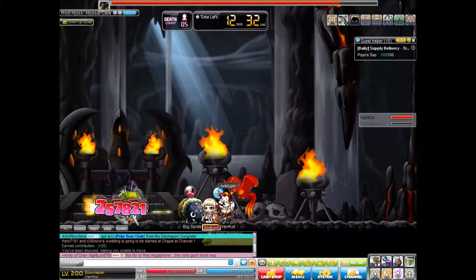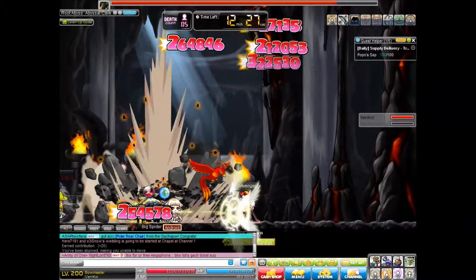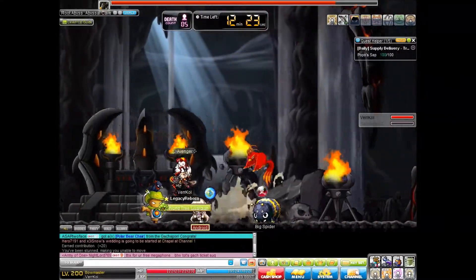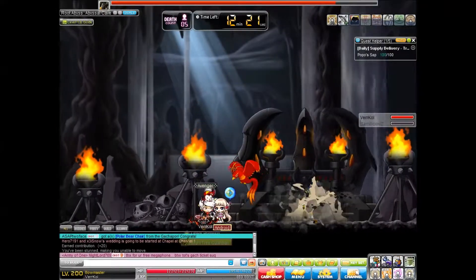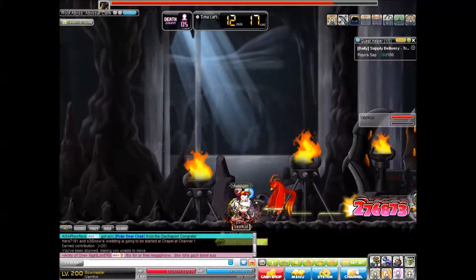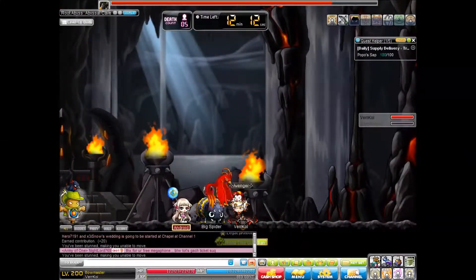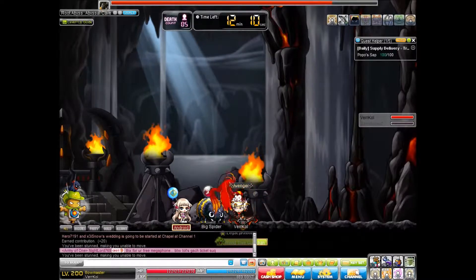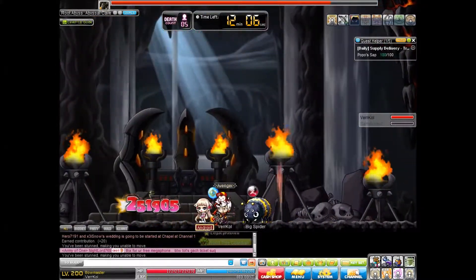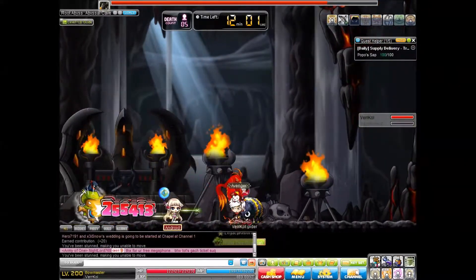Now I'm just going to hammer away at him for a bit. Once he gets to about 80% HP, he will start using his one-hit-kill fireballs. If you get too far away from where he initially summons the stalactites, you will not see the red rings which indicate where they fall, so you probably want to stay relatively near him.